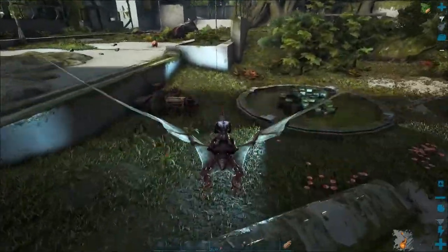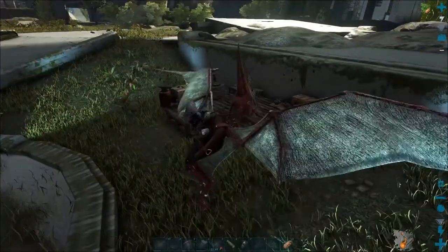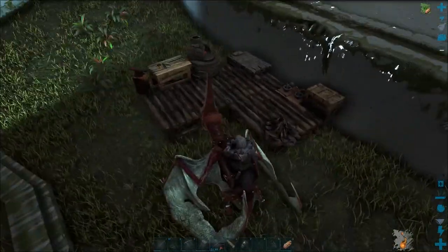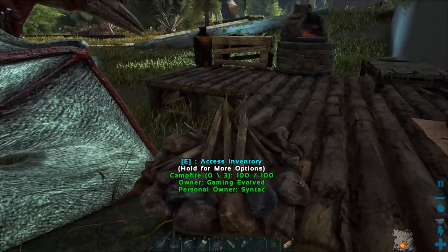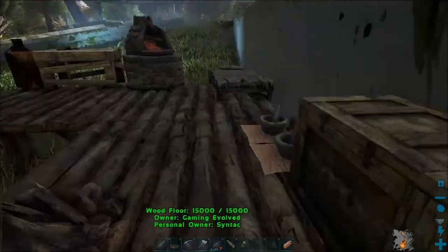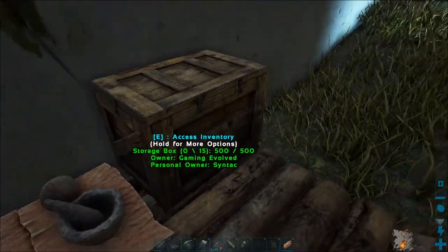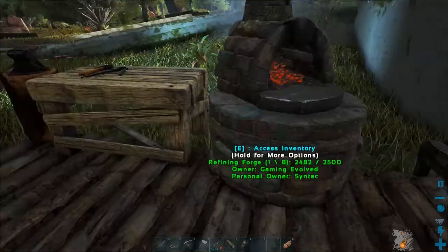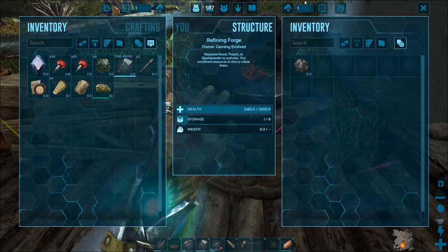What's this all about? Why is this here? Was this like the starting area for Syntac? These are the basic things. I think this used to be a shack and he moved, and it's just... oh, free charcoal. Thank you.